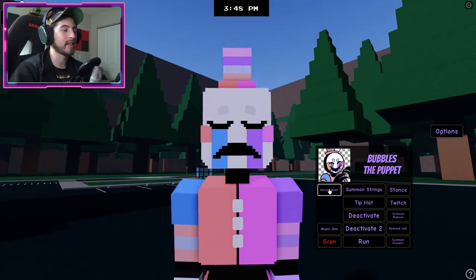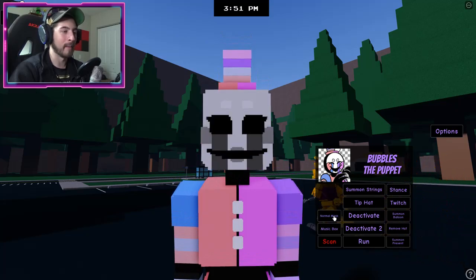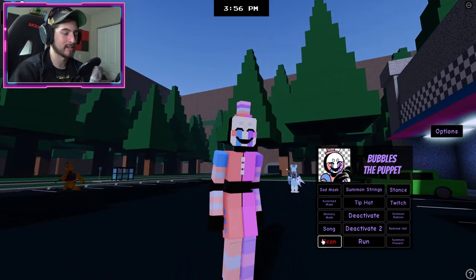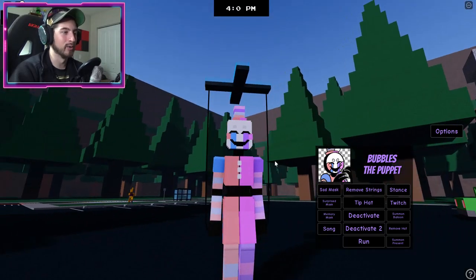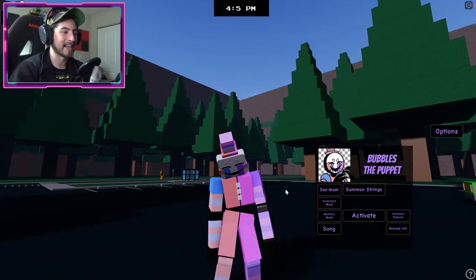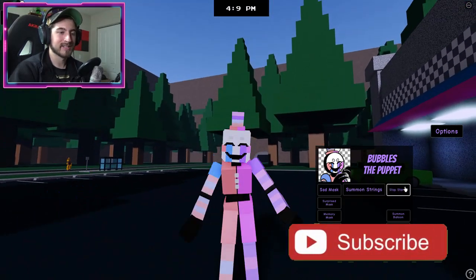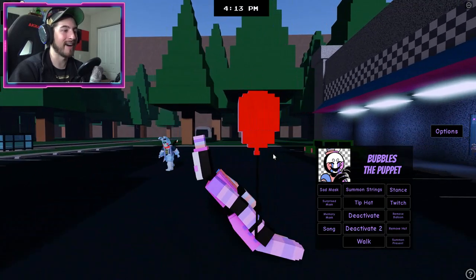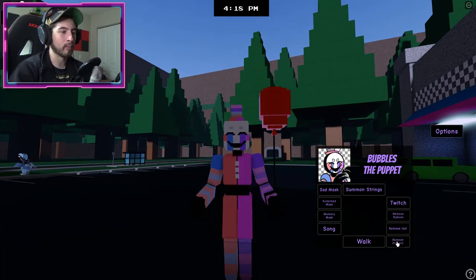Oh look at you, Bubbles! There are options like sad mask — don't be sad that there's no badge morph — surprised, memory, music box which plays a sound, strings (that's cool), tip hat, deactivate to run, cover stance, twitch, and summon balloon. He's got the balloon — are you Pennywise? Remove hat and summon present!